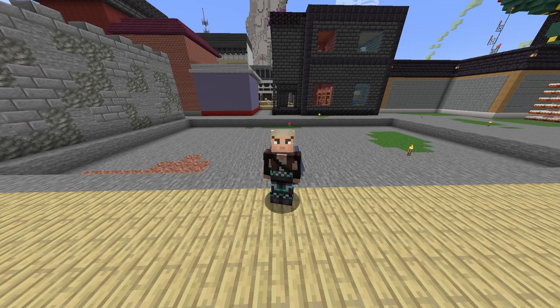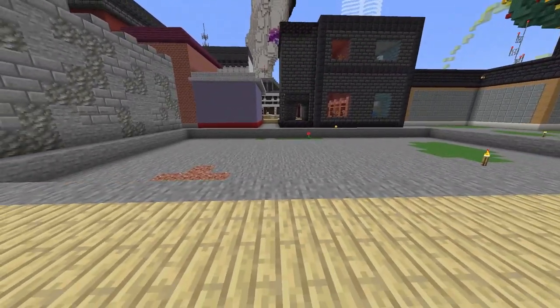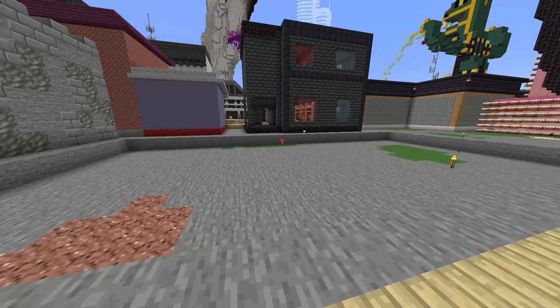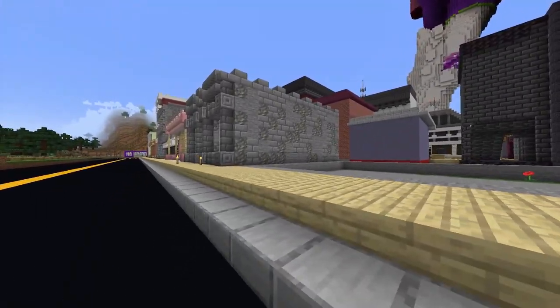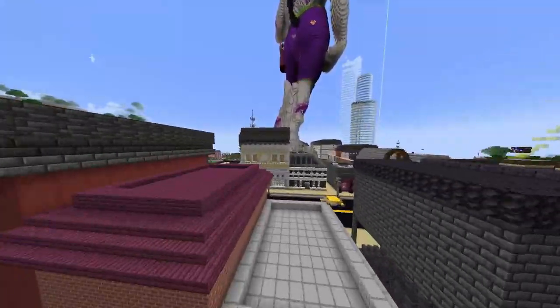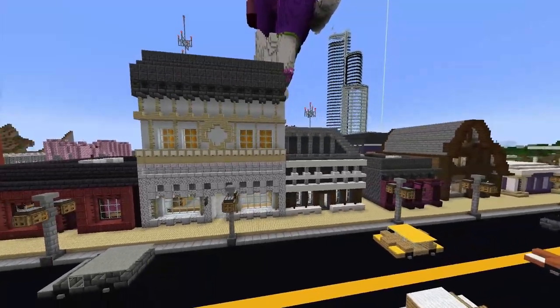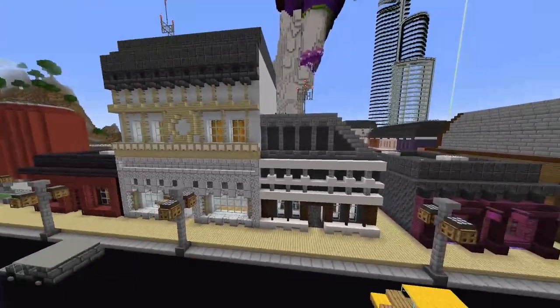All right, so now we're on to the second most important part of getting your builds actually down. The first part is actually getting an area set out for your build. And second, keep in mind the area where you're putting your build, or about how big you want it to be exactly. So for example, over here, as you can see, we have a nice little array of shapes in different sizes — a medium-sized build, then a large build, then a relatively tinier build.